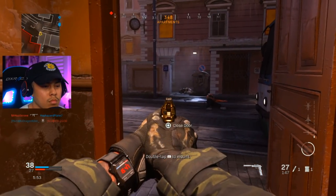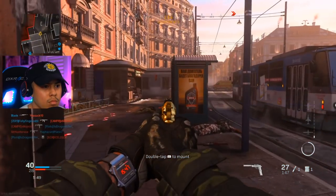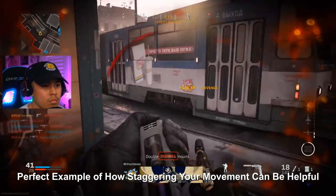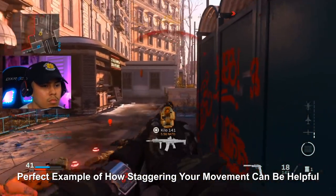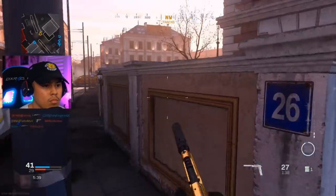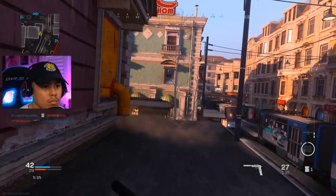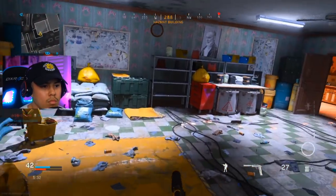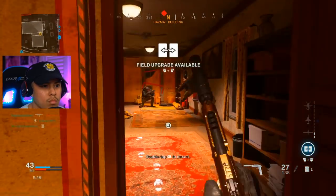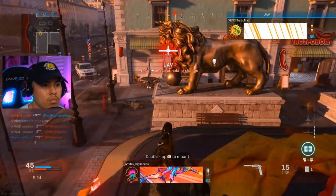I thought I heard some footsteps. A teammate just died outside, so I'm basically letting the enemies make the first move. I notice footsteps and go outside to see where they are. I take out that guy, and now I know I'm deep in their spawn. I'm pre-aiming around every corner — remember to always pre-aim with this gun and be ready for that gunfight. I hear more footsteps, pre-aim right there, and get a nice double kill.